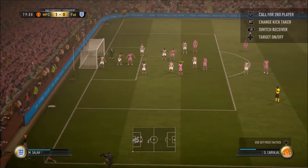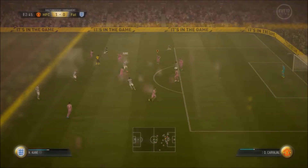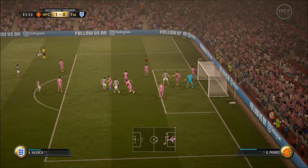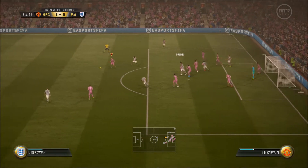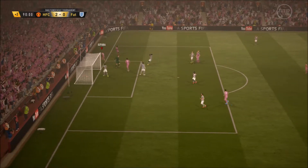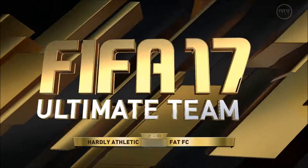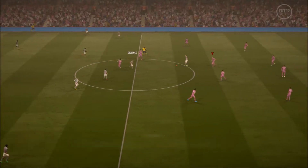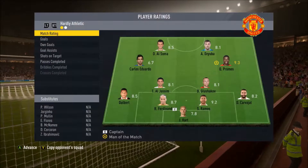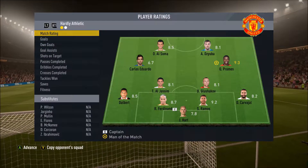El-Somai literally cannot get a goal - I don't know why he can't score. Carlos Eduardo can't put a header there either. Joe Hart, you have literally been the saviour this episode - so many clutch saves. Artem Zuba steals Al-Somai's goal with a nice low cross and an easy finish with Butland completely out of his net. 90th minute puts us 2-0 up. Comfortable win, and pretty good team. Artem Zuba is definitely the better Ibra than Al-Somai.